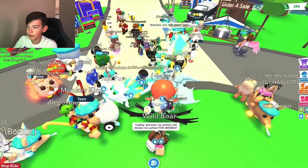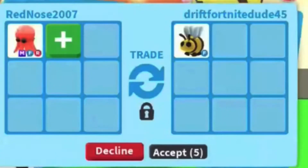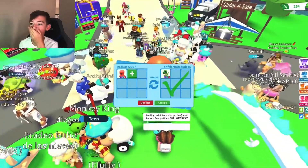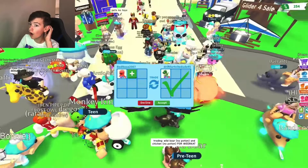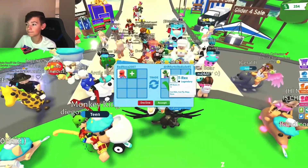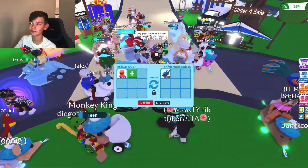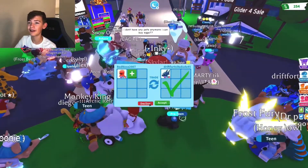Next trade: a Drift Fortnite dude. I'm not so sure about the Fortnite dude. Oh my gosh — an Omega T-Rex! Those are out... What? I really, really love Inky, so I don't know. The offer is for Omega Shark, and I feel like the T-Rex is more fair, so I'm going to have to decline. I'm sorry.